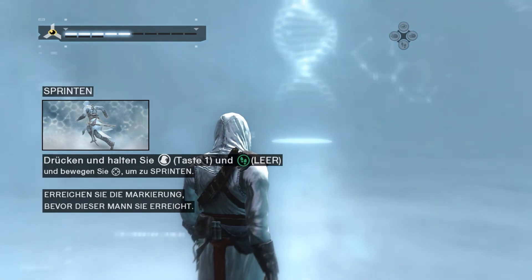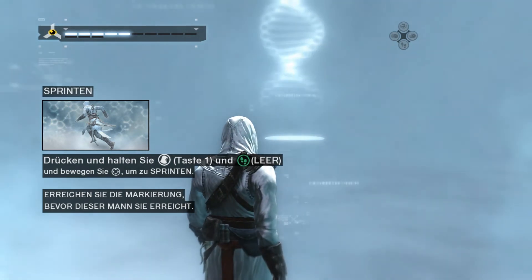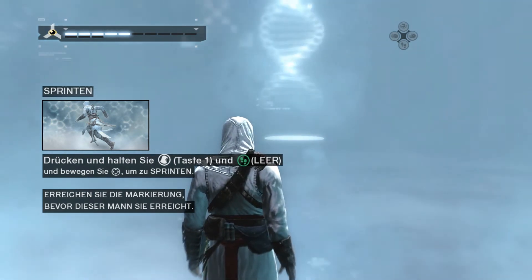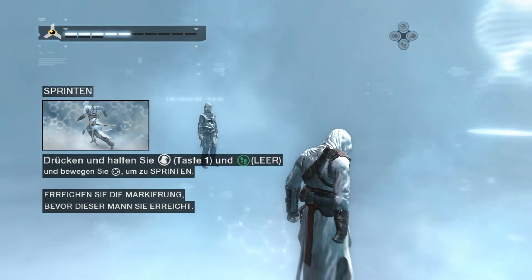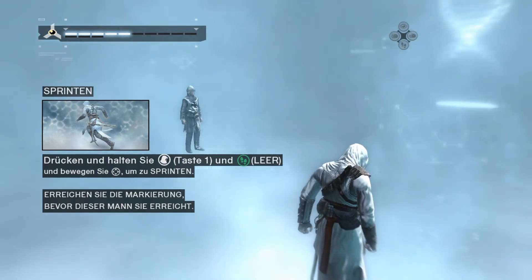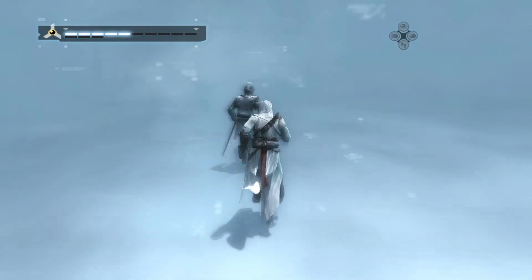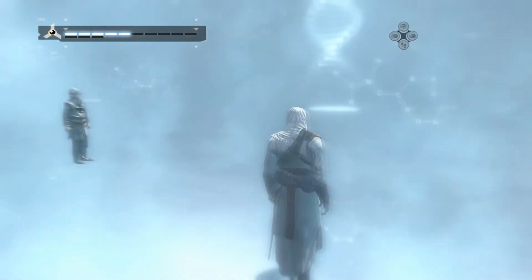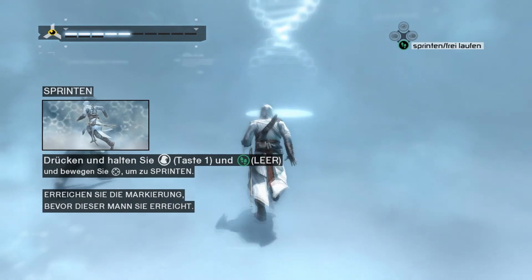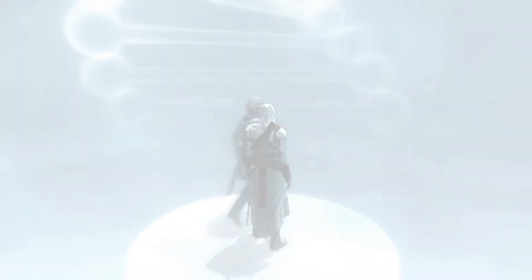Sprinten ist sehr nützlich, um zu fliehen oder ein flüchtendes Ziel einzuholen. Passen Sie aber auf, nicht mit jemandem zusammenzustoßen. Drücken und halten Sie Taste 1. Sprinten und erreichen Sie die Markierung vor diesem Mann. Dann los. Das war ein bisschen falsch – ich glaube, das war normales Laufen. Und da sieht es auch schon viel besser aus.